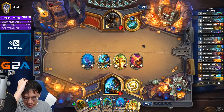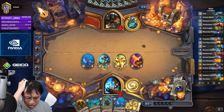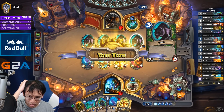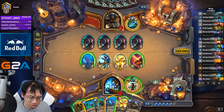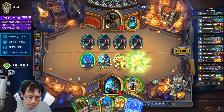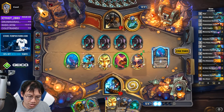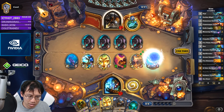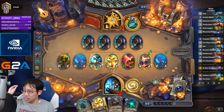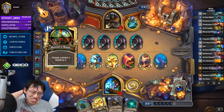With four mana I can do something like Earthen Might — no, then I won't have enough mana. Oh yes I will, because Sea Giant will cost two, then cost one, and then zero if I play the Earthen Might also. Or if I play the two-four-five, I have seven. Sure. Every one of these damage things is going face.